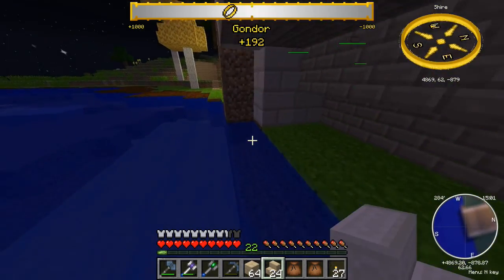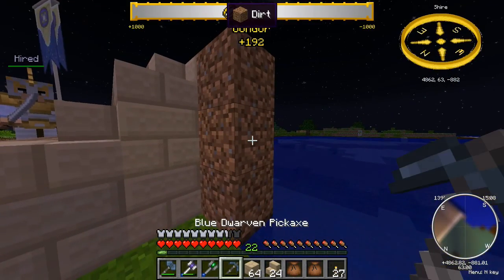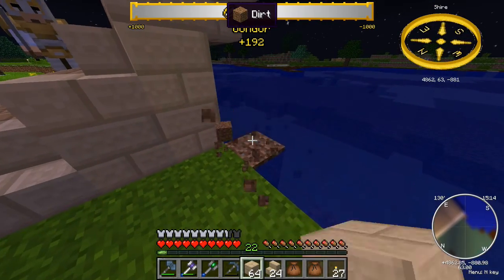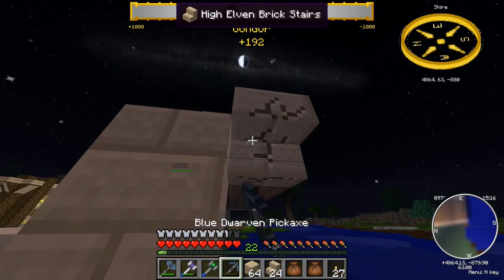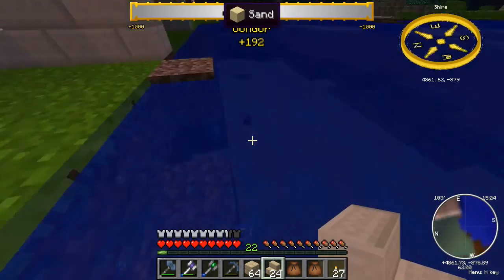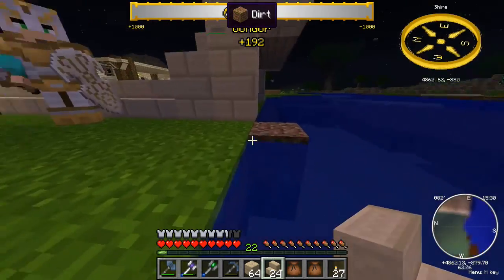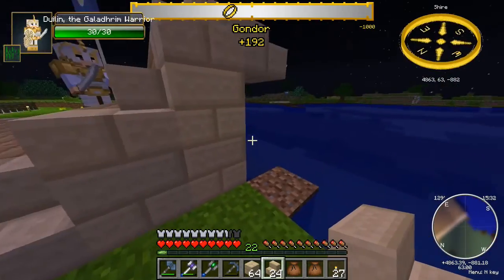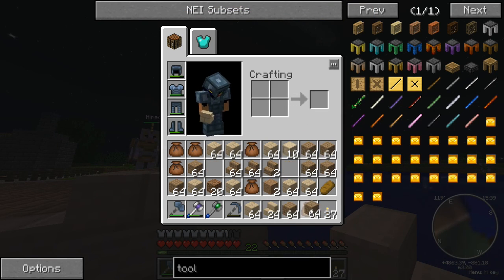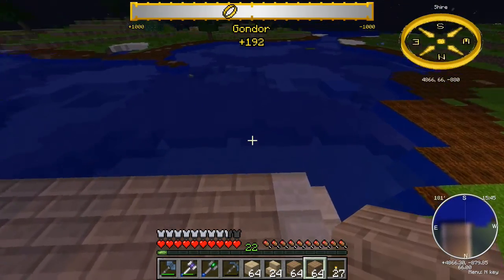I thought it would be neat if they went a step further and made it so that when you're mining you actually have to swing your arms like you're swinging a pick - kind of like Xbox Kinect only for Minecraft, not just using the controller. Or at least you had the option - like two different modes where you could swing your axe and move things around as if you're holding them, or switch back to the controller when you got tired. I'd really love to hear your thoughts on that.